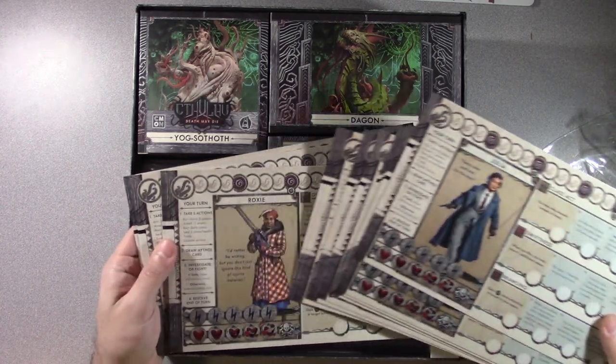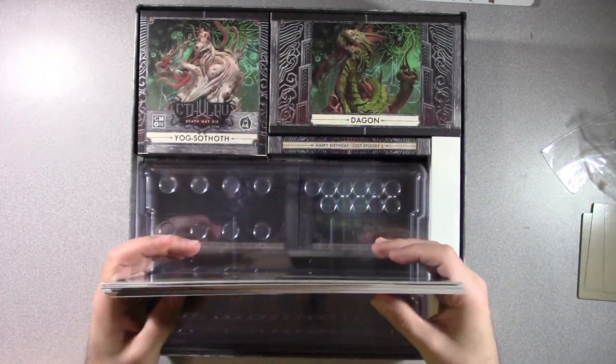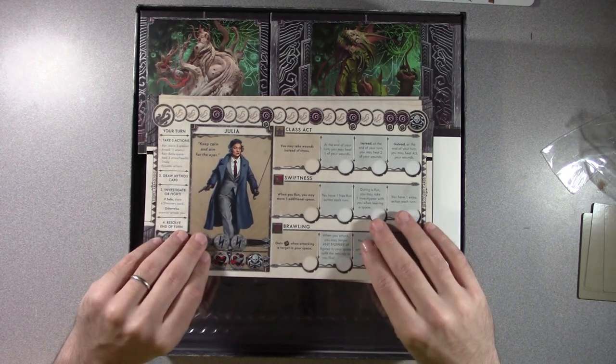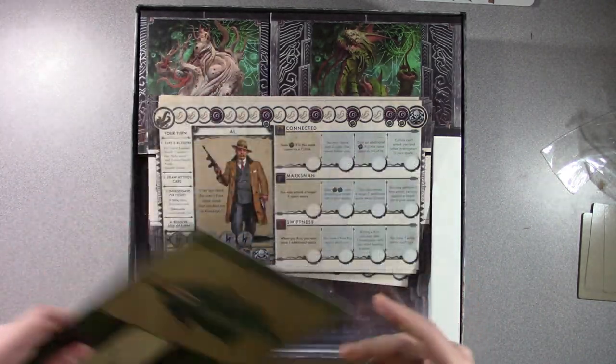This is a lot of people. Holy cow. I thought the core box had a lot of people, but we've got Julia — 'Keep calm and aim for the eyes.' And of course she'll have her story on the back, which I'm not going to read to you.